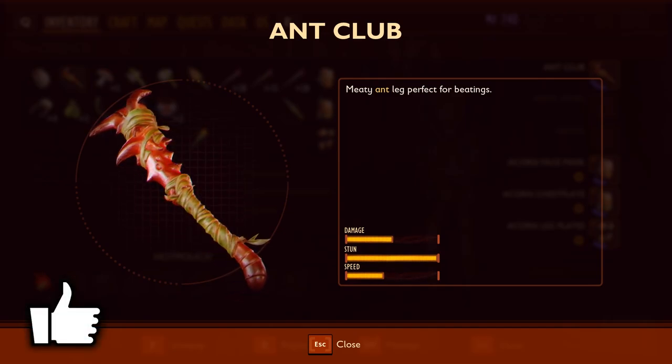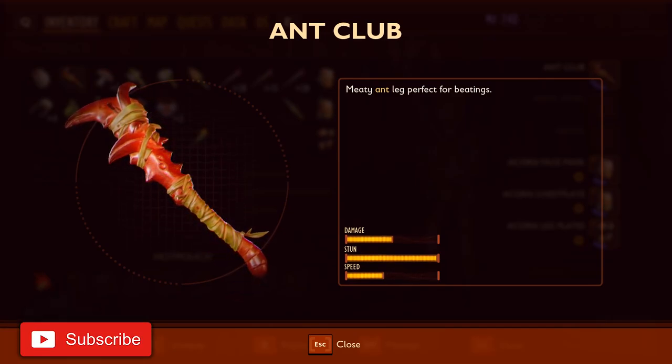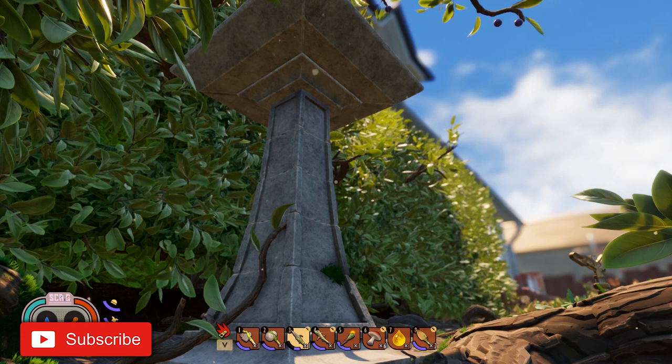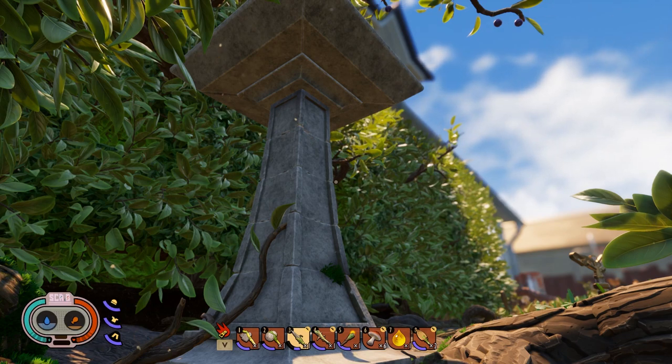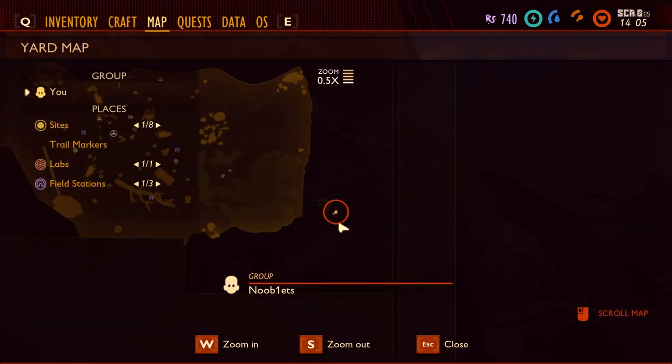Hi guys, Steve here. In this video I'm going to show you how to get the ant club, your first good melee weapon. There are two ways to learn the blueprint. The first is to find a rotten version of the ant club already made in game, then research it. I'll show you where that is.